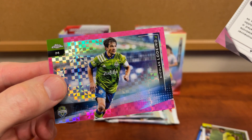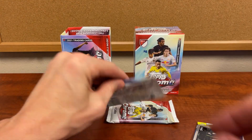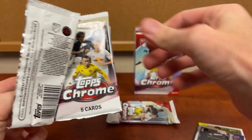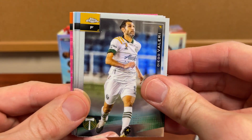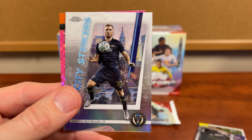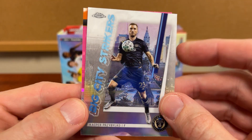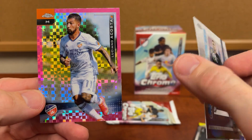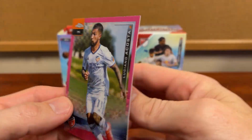Hanzo. I'll try to keep some of these rookies and inserts separate, but we have — I don't know if it's a good or bad sign when you get as many of these little inserts as you do the base cards, because that means they're not typically going to be as rare. Big City Strikers, and we have an Acosta to end it.